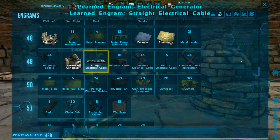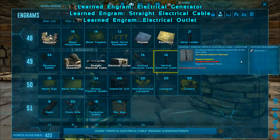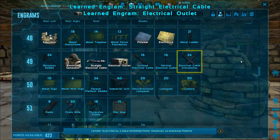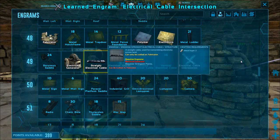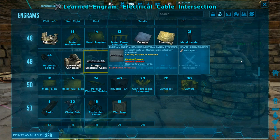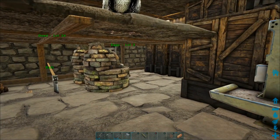We're going to start with the electric generator, straight electric cable, electric outlet — we're going to skip the incline and vertical — and then we'll learn the electric cable intersection. Once we've got all of those learned, which you need to be level 49 to get, we can actually get started.